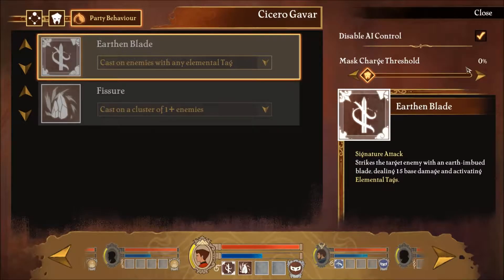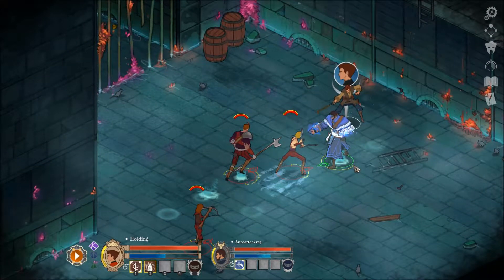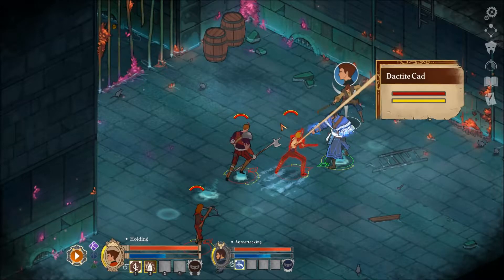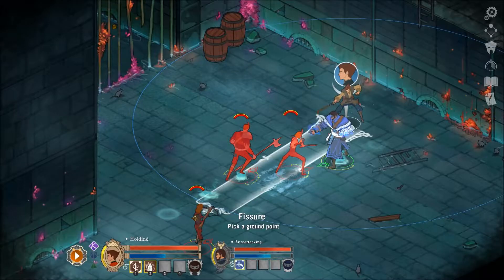I've disabled the AI control, because when we have only two characters it can be really annoying - especially in the previous fight where the guy constantly gets in the way just before he attacks. So it's not really that useful. Let's try Fissure and then go for an archer.